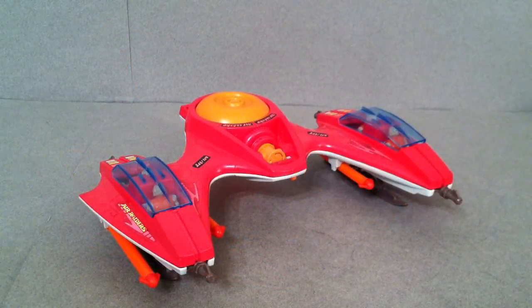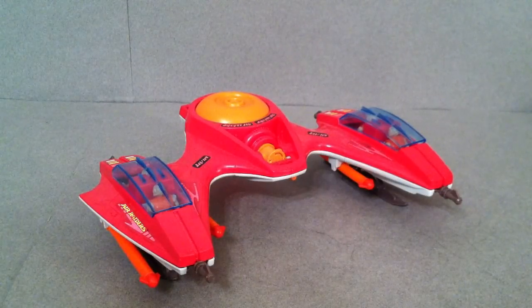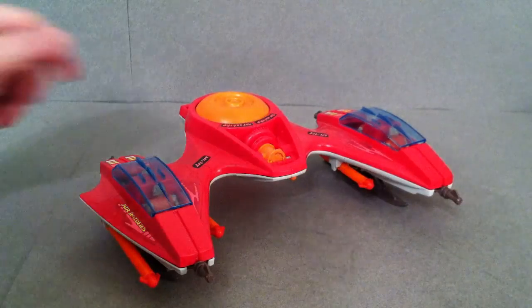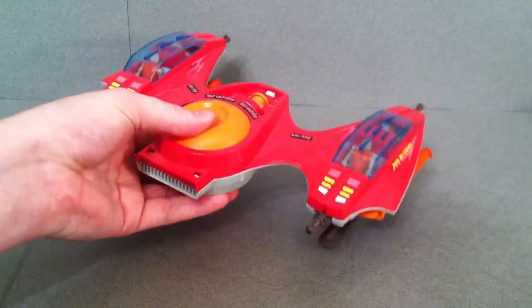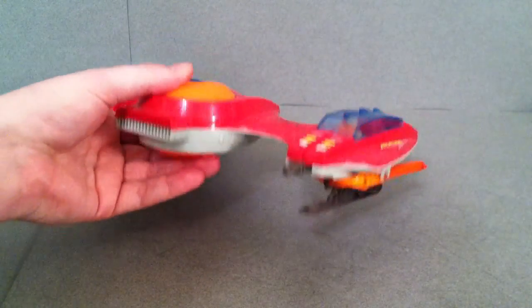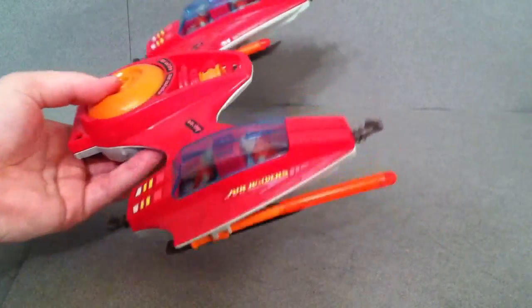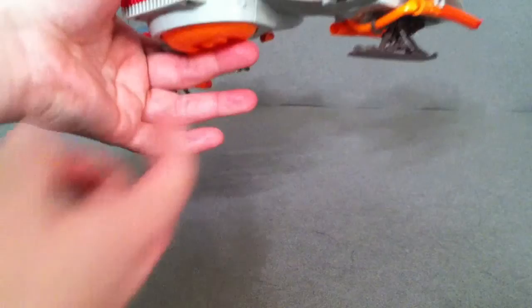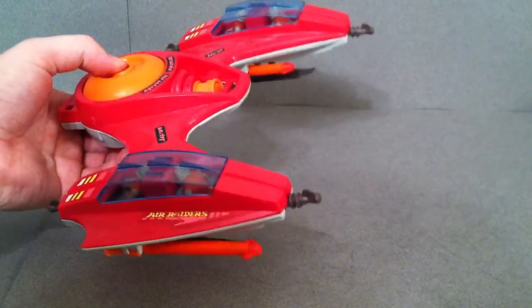Now taking a look at the Air Raiders flying vehicle, this is the Twin Lightning. If it looks a little familiar, think Star Wars Empire Strikes Back — the flying vehicle that guided the Millennium Falcon into Cloud City looks exactly like this. It has a nice flight design, and as a kid it's lightweight and easy to handle. Unlike Captain Power, you didn't need a special handle — you just held it top and bottom, with your hand naturally on the gimmick.